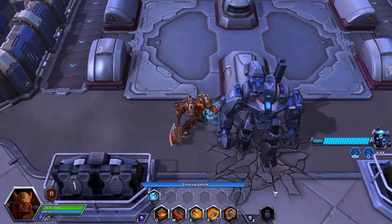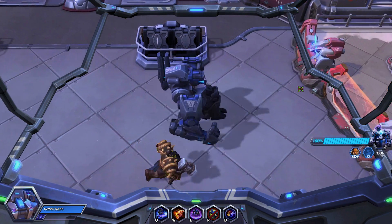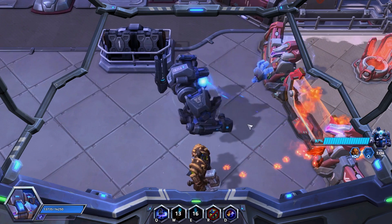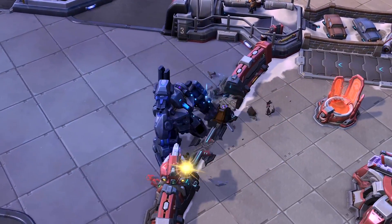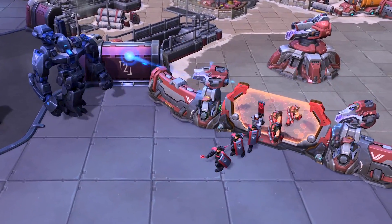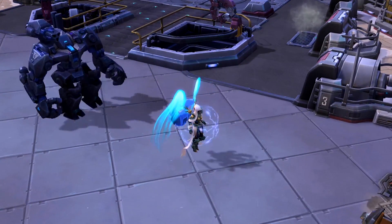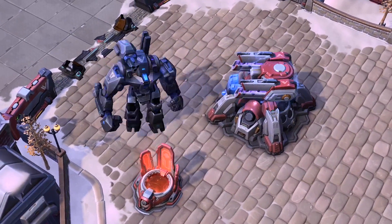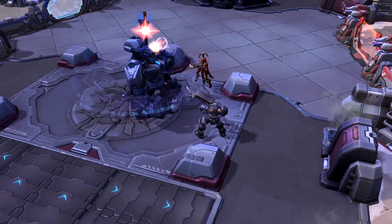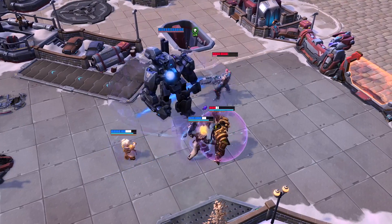The first person to enter the Protector will assume its pilot position. This player will control the mech's movement and use of sieging and support abilities. Charge will propel the Protector toward a targeted enemy's position, dealing area damage around it and double damage to structures and minions. Rocket Fist launches a Concussive Fist that will route the first hero it hits or disable a targeted structure for a brief period of time. When activated, Shield Emitter will provide the mech armor and grant a shield to allies in its proximity.